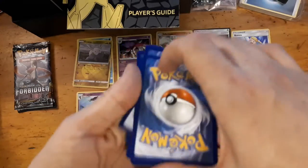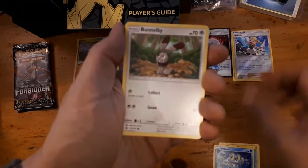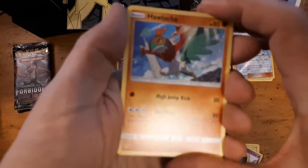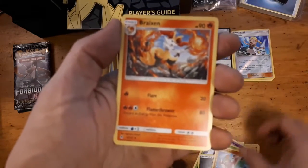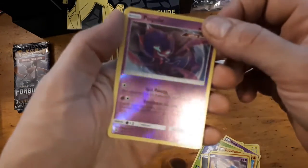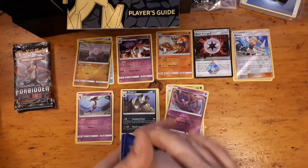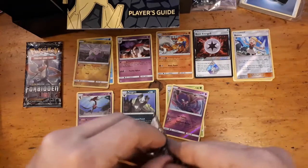Pack six — Magnemite, Froakie, Funnelbee, Scraggy, Snover, steel energy. Hawlucha — High Jump Kick. Azelf, Poipole — which we'll need for the evolution into Naganadel, and that's an ultra beast actually — and a Abomasnow. Our luck has not been super great so far; we're down to two packs and we still don't have a GX or anything yet.